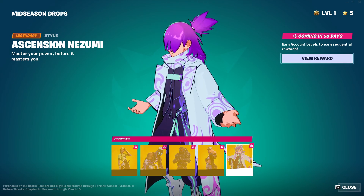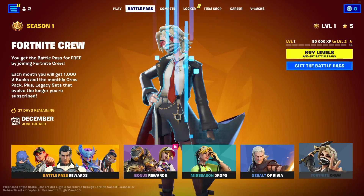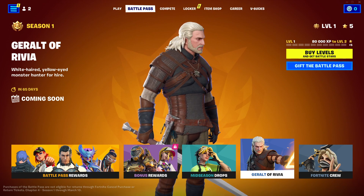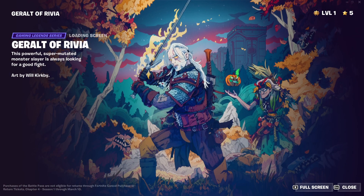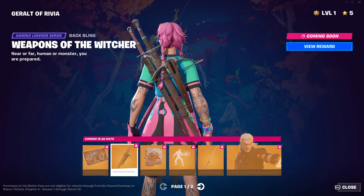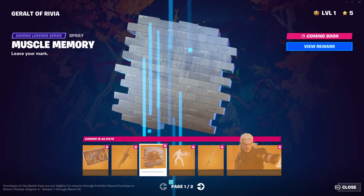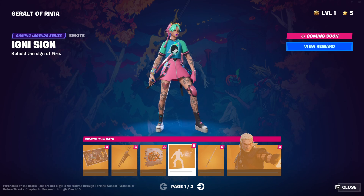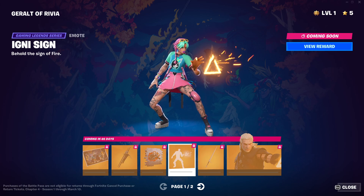Ascension Nezumi — ooh, okay, okay. And then we got Geralt of... Rivia — okay. Nice back bling. You have Baba Yaga in the background, a wolf, and then him with his sword on fire for some reason. Weapons of the Witcher. He has a crossbow, two swords. I think I only played the Witcher 3. Igni is saying. Interesting.